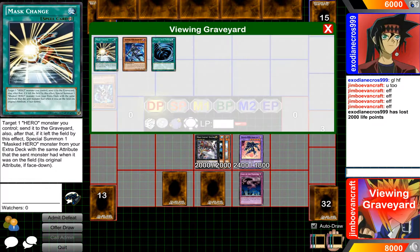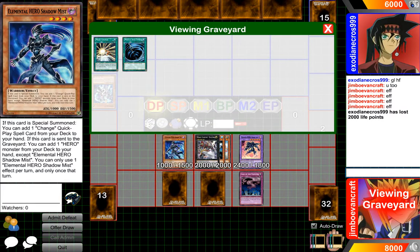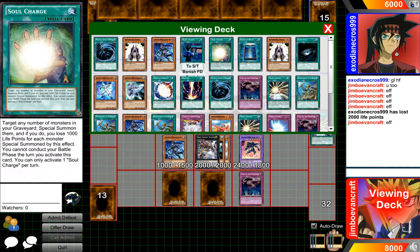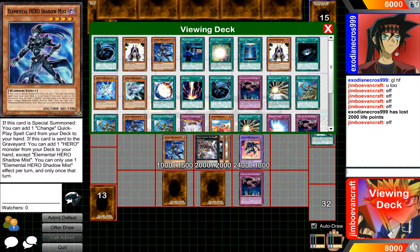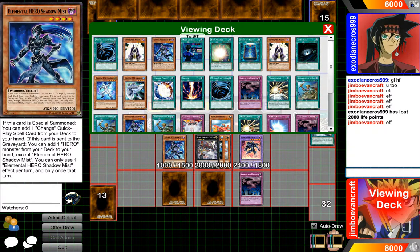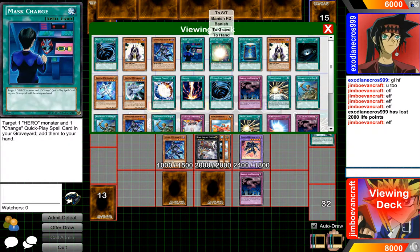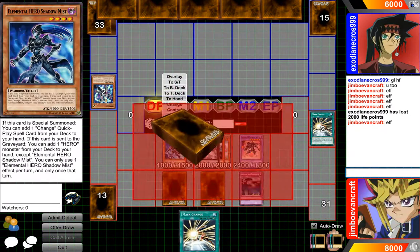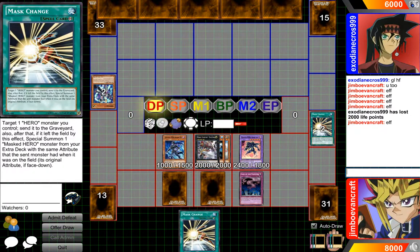Now we'll activate this guy right over here, special summon Mist. The effect of Mist lets us add a Mask Change card to our hand. I believe we can add Mask Change — it has to be Mask Change because it says quick-play spell. I wish you could add Mask Charge or something like that, that would be pretty cool.